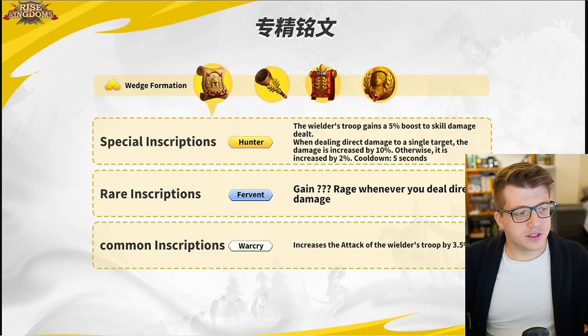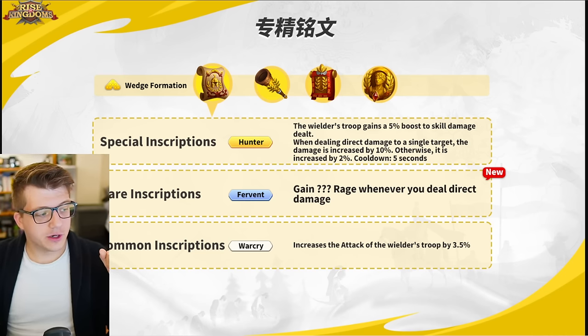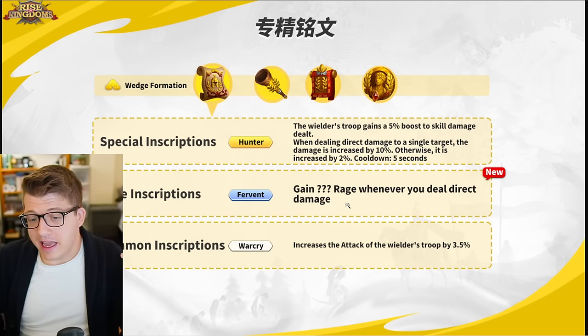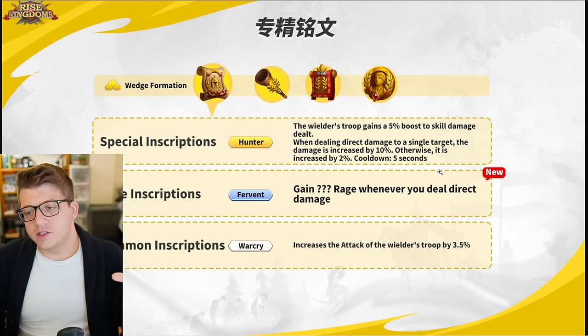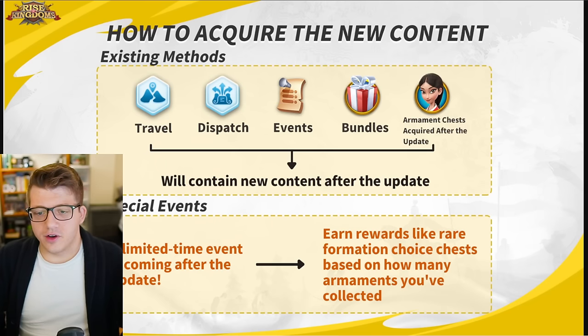Here we see special inscriptions — they're just giving an example. We have the Hunter inscription: the wielder gains 5% skill damage. They're looking to add rare inscriptions to bridge the gap between the power of a special inscription and a regular inscription. This one gives you attack, and this one gives you rage when you deal direct damage. Adding a new rarity of inscription is fine, but the problem — why don't you just make it easier to get special inscriptions? Just give us more ways to get them. Making a complex randomized system even more complex by adding a new rare inscription tier is not the best way to solve the problem.